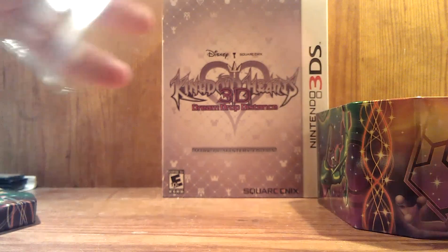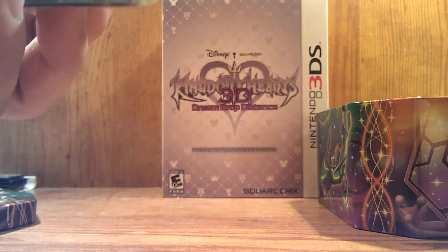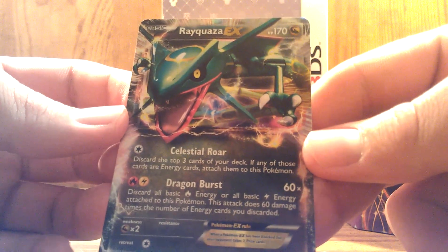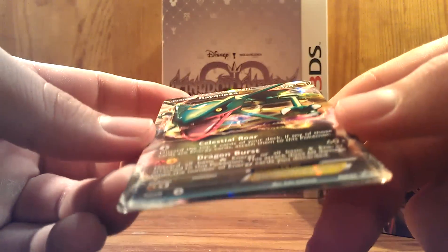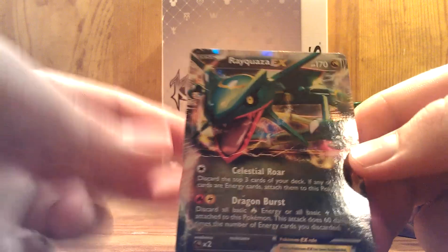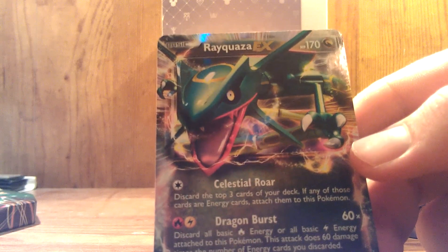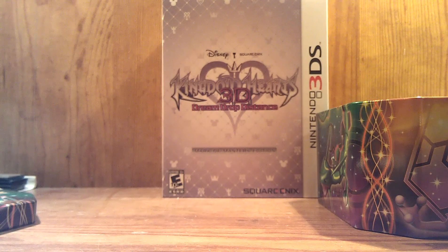Pull out the Rayquaza card. Wow, this is a nice card. Look at that. Such a nice card. I wish they were holographic like the other promo EX cards, but I guess the trade off is this one has a different artwork than the others. The others had the same artwork but they were holographic, so I guess it all works out.